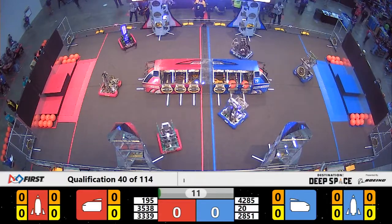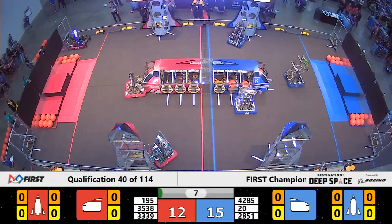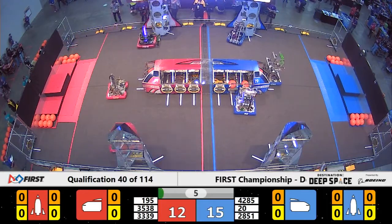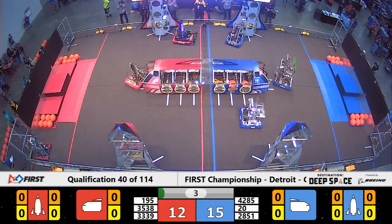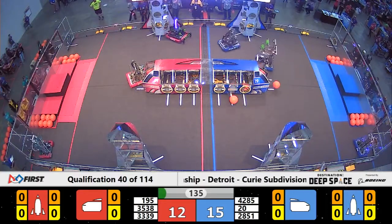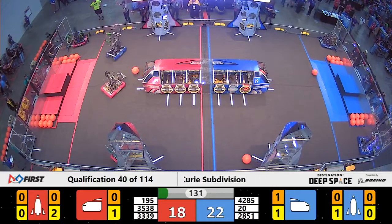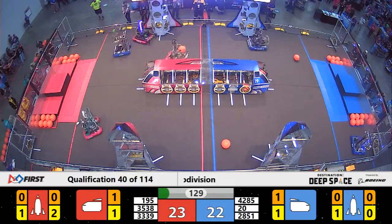In this match, your blue alliance has two robots starting on a level 2 HAB platform, while the red alliance has two starting on level 1. That means the blue alliance takes the initial lead by robots driving off of their HAB platforms and past the HAB zone line. The blue alliance also earns points by placing a hatch panel during the sandstorm period.